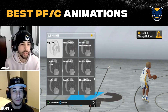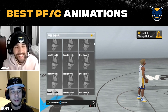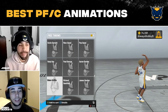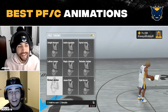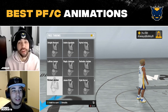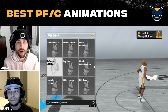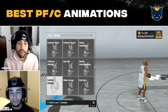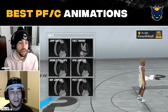Moving on to free throws — what's the best free throw in the game? Michael Jordan, no doubt about it. The man, the myth, the legend. Michael Jordan is the best free throw in the game. Another option is Carmelo Anthony — Melo is definitely second tier — but Michael Jordan is by far the best free throw, doesn't matter if you're a PG or center, doesn't matter if you have 99 or 50 free throw rating. Really smooth, really great.